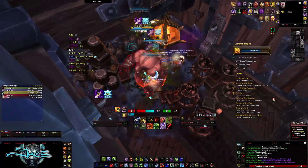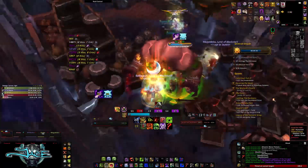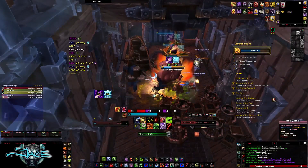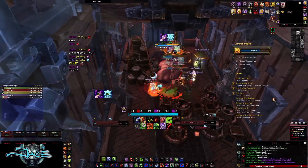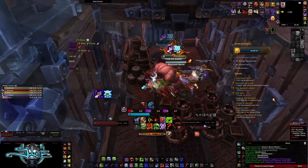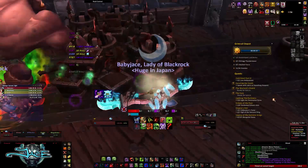Once you've killed them, go to the next pack. If you have something that can get rid of enrages — like Shiv, Tranq Shot, or Soothe — you don't need to focus the Brute. Just leave him alone and cleave the other mobs. Once you do kill the other mobs, drag the big giant orc to the next pack and cleave him down with that pack as well.